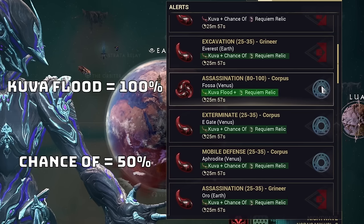If the first Requiem mod is not in the correct order, your Lich will flee, gain one level, and reset the rage meter. Keep in mind the highest level a Kuva Lich can achieve is rank 5, which you can hopefully avoid by discovering all Requiem mods before attempting to kill your Lich. The active Lich tab will also display your Requiem attempts and which mods were in the correct order and which ones were in the wrong order.